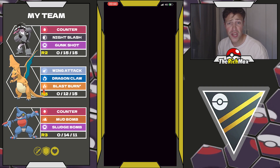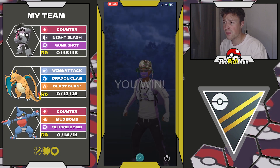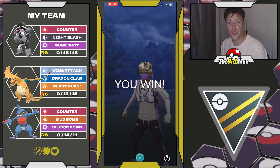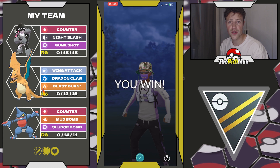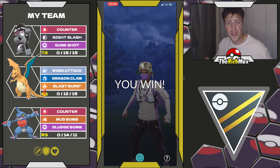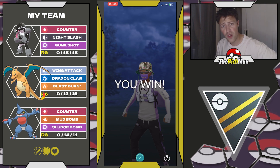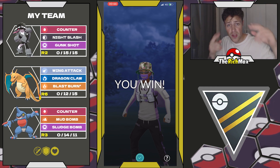Golisopod was actually kind of tricky for us because we don't really have the biggest answer for it on this team — maybe the Charizard. But if I give you advice: play it like I did, because you will resist that fast move pressure of the Shadow Claw and you're able to put some work in because you're ahead on energy. And yeah, that's basically going to be it for this video. If you liked it, make sure to leave a like and subscribe to the channel if you haven't already. See you trainers in the next video!